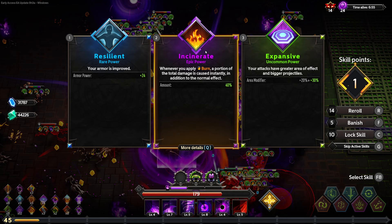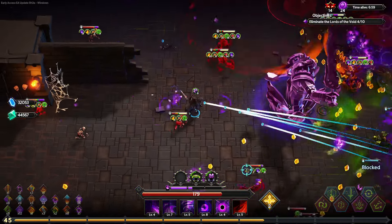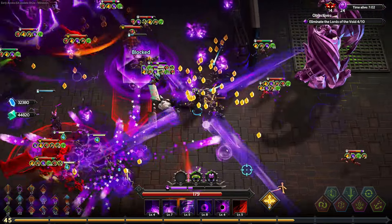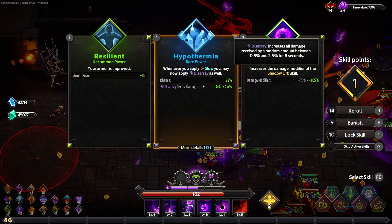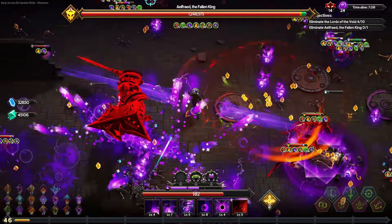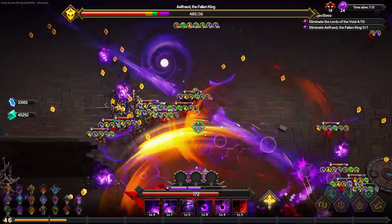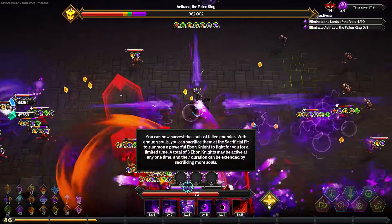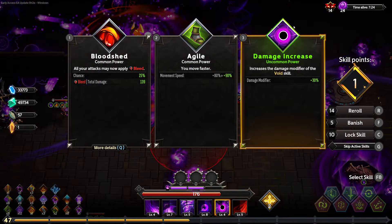Apply Burn — a portion is dealt instantly. That might be useful to have one level in, since I'll have a lot of other things that synergize and apply Burn. I'll grab one level since it's purple. Apply slow into Disarray — gives a random damage increase, and it says it's all damage so I would think that works on damage over time. I'll grab one level.